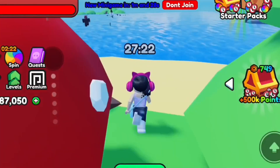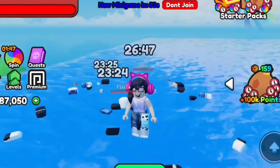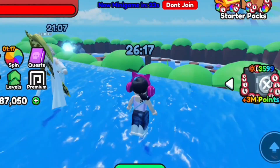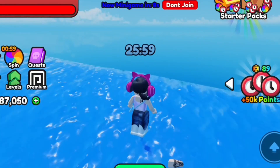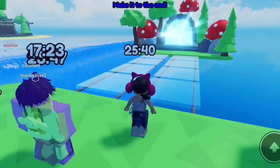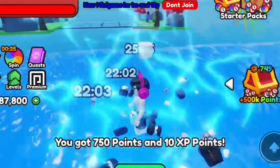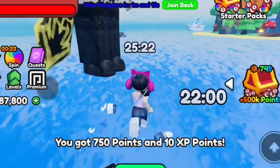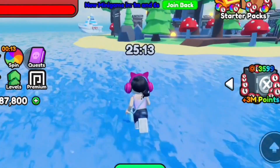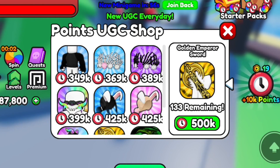Join minigame to 1 minute. How to jump on glass obby and play for UGC. You got 750 points and 10 XP points. Open UGC item, then purchase, and successfully.